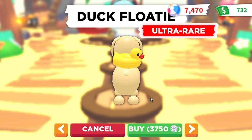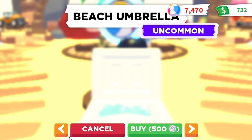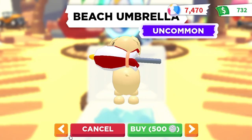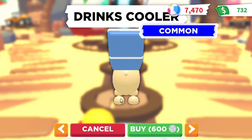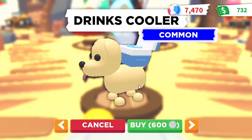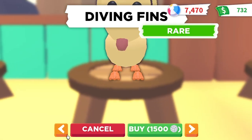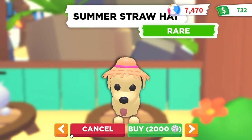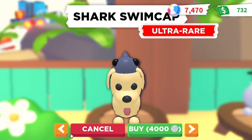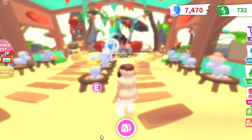Looking at the petware - the duck floaty is so cute, I'm definitely getting one of those. The little star sunglasses are adorable, there's a little umbrella on the back, a drinks cooler, a lei - that's so sweet - diving fins, a summer straw hat, a shark swim cap, a flowery sun hat, and a duck floaty. Those are such cute little accessories.